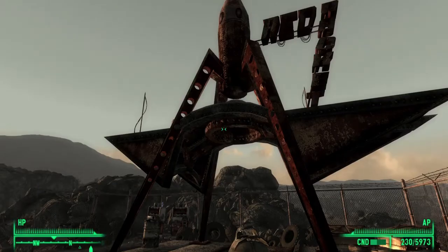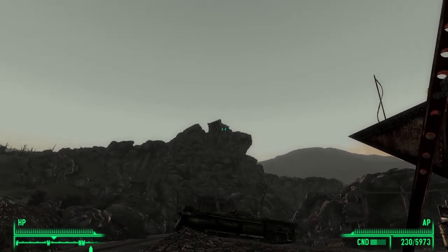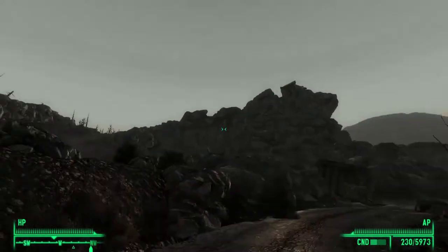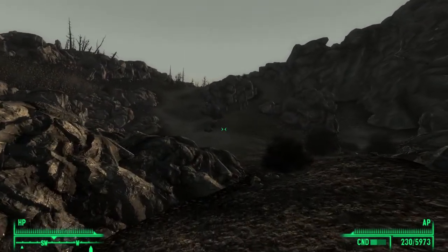Once you make it to Rock Breaker's Last Gas, if you look around, you will see what looks like a small shack on top of a hill. We will make our way to that shack. Just follow this path and eventually we will be able to gain entrance.